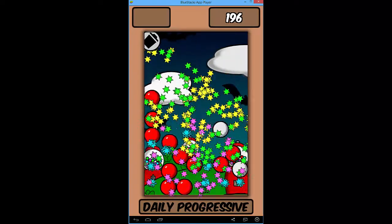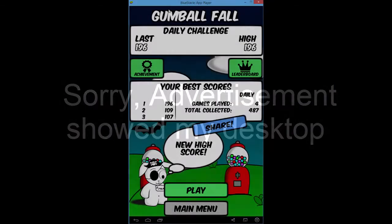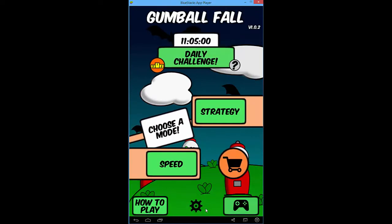An ad pops up and we close it. That's a problem I have with BlueStacks — ads tend to screw up everything. Ad-supported is fine but the ads mess things up. Let's try strategy mode.